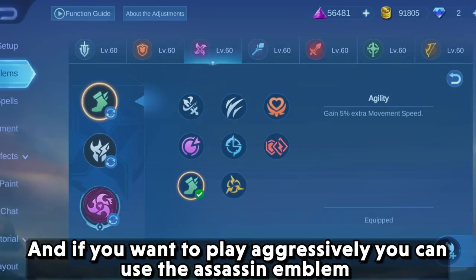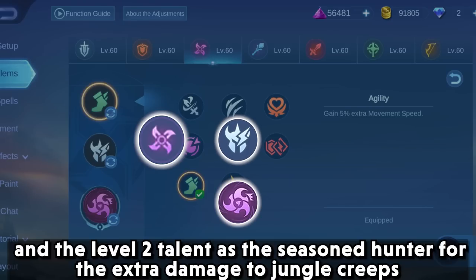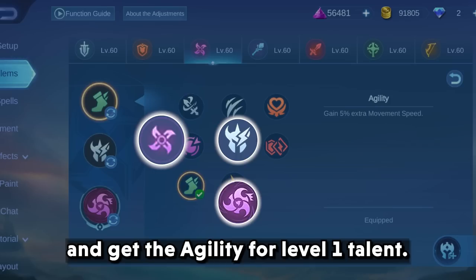If you want to play aggressively, you can use the assassin emblem with killing spree as the core talent, seasoned hunter at level 2 for extra damage to jungle creeps, and agility at level 1.